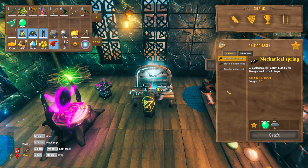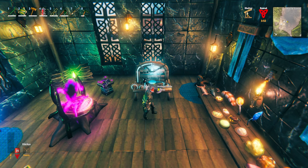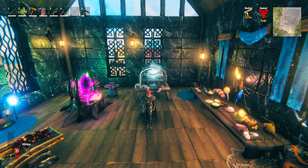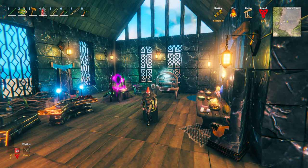One final thing to mention is the Artisan Table. Three items are relevant here: the Mechanical Spring and the two new types of missile. These two missiles are used in the new Ballista, and the Mechanical Spring is also used to make the Ballista as well as the new Trap. The Artisan Table can be gotten by killing Moder, and the drops you get from Moder will unlock the Artisan Table. Not a new crafting station as such, but one that is quite useful for some of the new items.